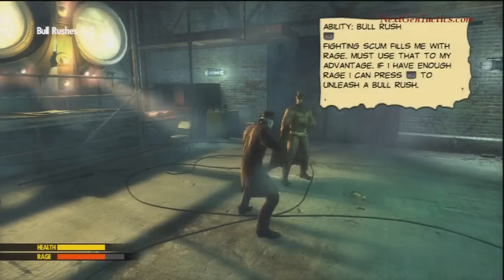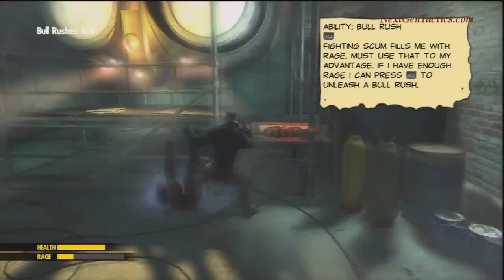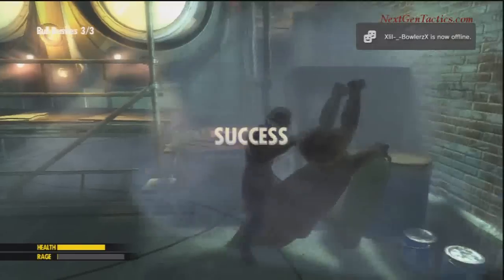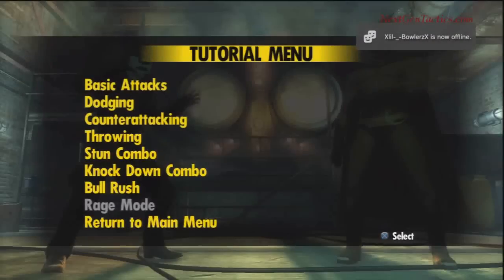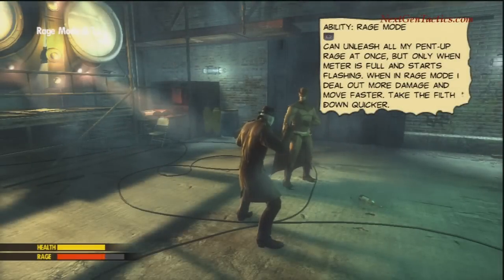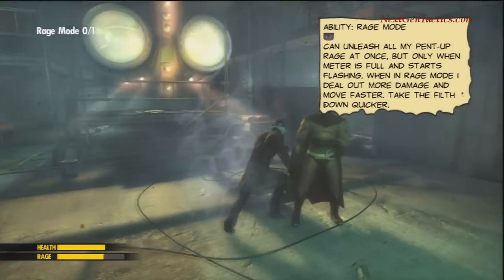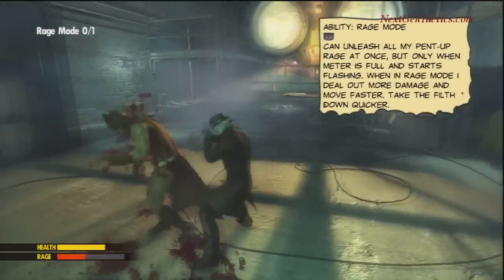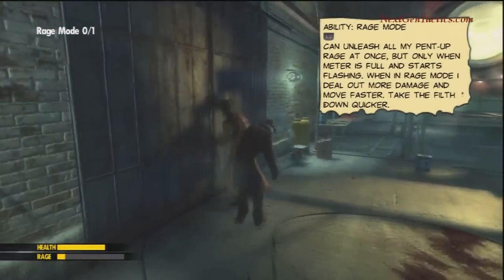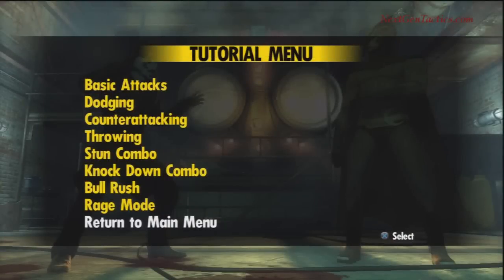Bull Rush — Rorschach's special — you basically rush the enemy and slam them into the wall. Here's the Rage Mode: when your Rage Meter is flashing, you hit L2, and you deal more damage. I'm not sure if you're actually vulnerable when you first activate it, but that would be interesting. You can test that through the demo.